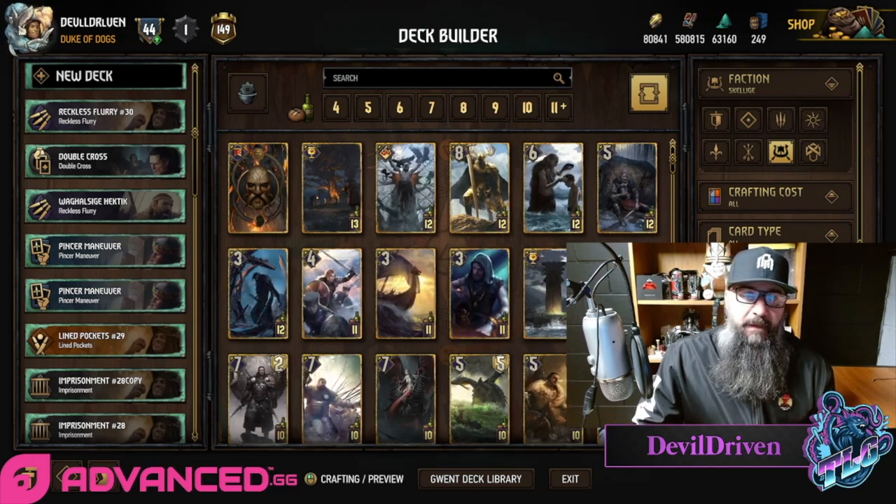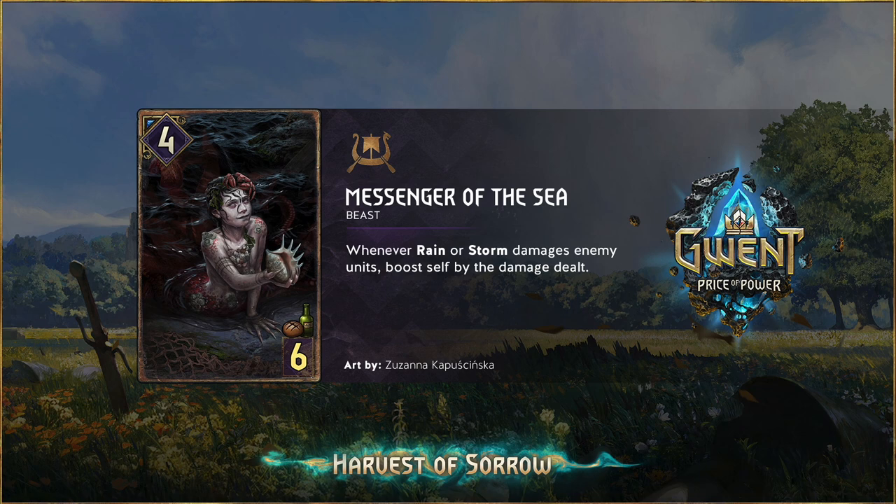This other one was really cool too — it's Greatswords. Messenger of the Sea: four for six, Beast. Whenever Rain or Storm damages an enemy unit, boost self by the damage dealt. So if you have two of these down and you play the Undying, it does all the damage and then it all transfers back here — so you do 50 points of damage and you get 50 points on the Messenger of the Sea.